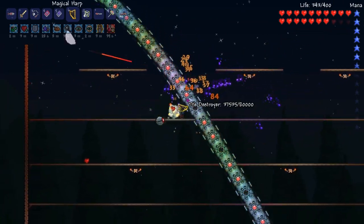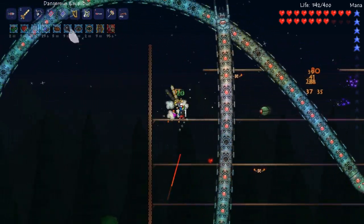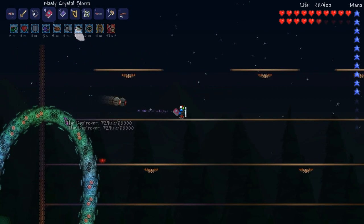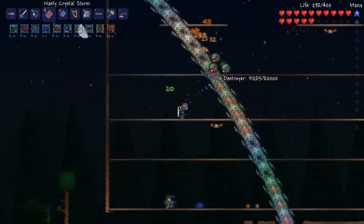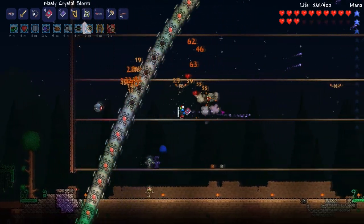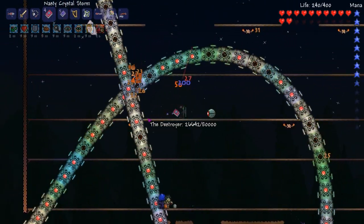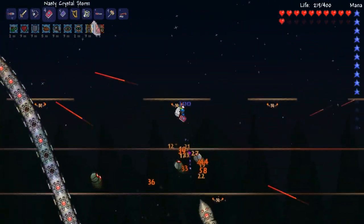With the extended invincibility frames, we can take a lot of hits. Demon Scythe might be useful too. We also have Excalibur and the Dao of Pow. The Harp does require you to have beaten the Twins, so if you don't have it, you can just use the Crystal Storm — it seems to do pretty well. The Probe sub-enemies are fairly useful if you're running low on health; you can just blow a few of them up.